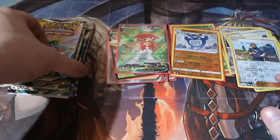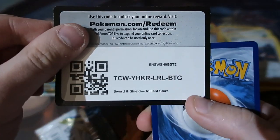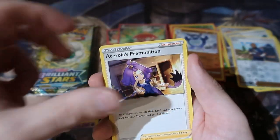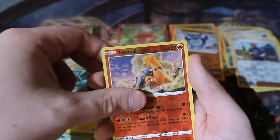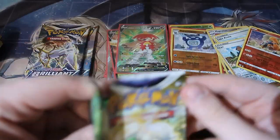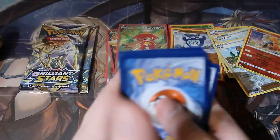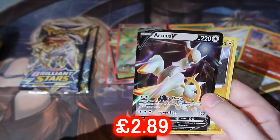Next one — final four packs, people: Brilliant Stars. Can we get anything amazing? Come on, let's do it! Lightning energy, Lightning energy, Druddigon, Claydol, Dedenne, Pachirisu, Shinx, Farfetch'd — Exeggcute, a reverse holo rare, and a Braviary. Final three packs. I'm not really bothered if we get anything amazing because we've pulled pure amazing stuff throughout the whole month. We've already pulled Charizard from the very beginning, so if we get another that would be amazing. Shinx, Electabuzz, and an Arceus V — hey, that's a great way to have it! Getting ourselves an Arceus in the Arceus box, awesome!